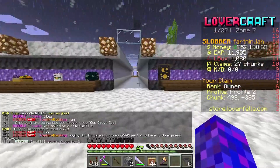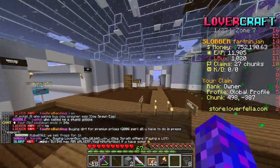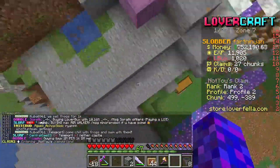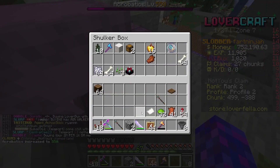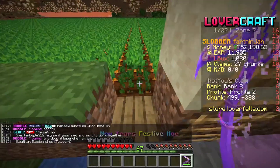Let's go down to the farm. The farm is a massive carrot farm we're in progress of making right now. We have to empty out our inventory every time before we start.